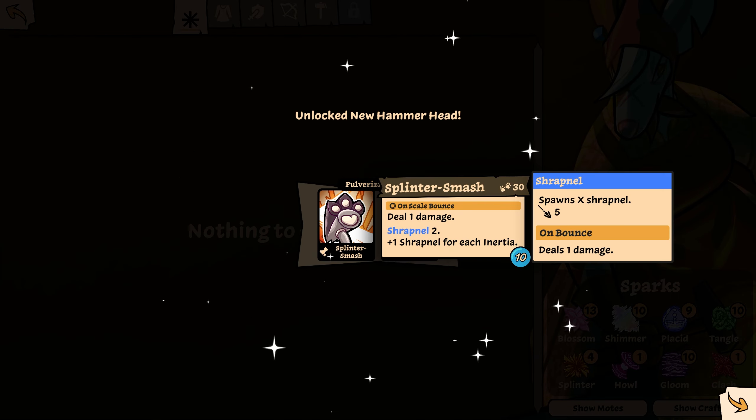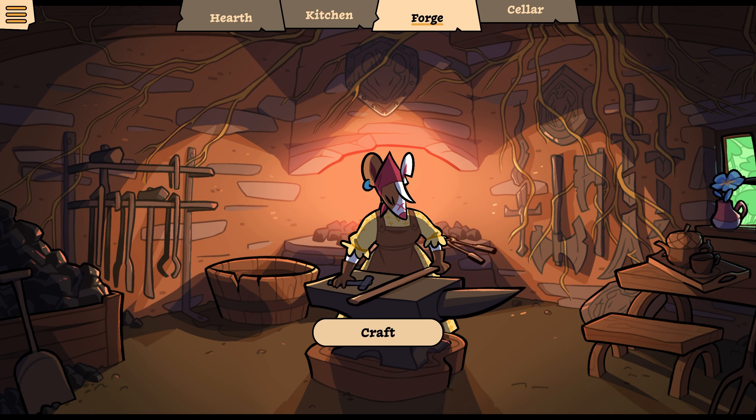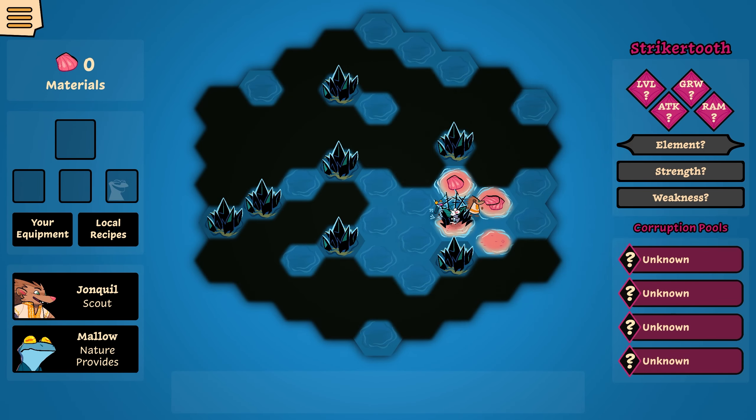Bonus ammo tile — yeah, cool. We use a bow, whatever. Strike and enrage, and new ones. Shrapnel 2: plus 1 shrapnel for each inertia. Spawns x shrapnel and deals 1 damage on bounce. That seems cool. So, 2 damage at a radius, radius increases for each inertia. Huh.